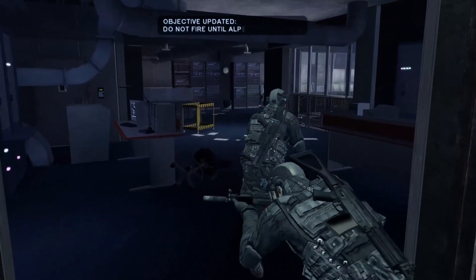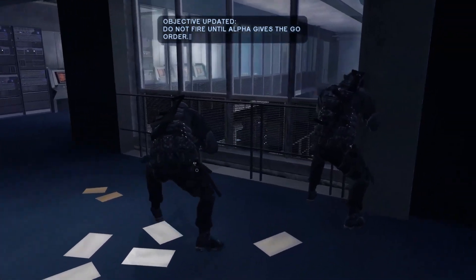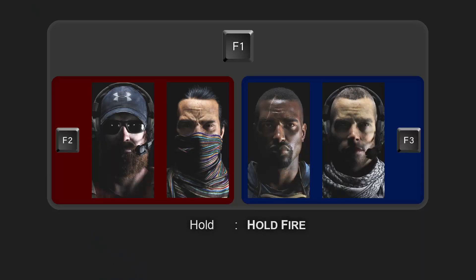You will also be able to change the rules of engagement of your team in a comparable manner, should you ever need to do so. To issue a hold fire order to your entire element, briefly hold F1. If you wanted either only your first or only your second sub-element to hold fire, then briefly hold F2 or F3 respectively. Likewise, when you need your team members to engage enemies again, simply double tap F1, F2, or F3 to order the respective grouping to fire at will.